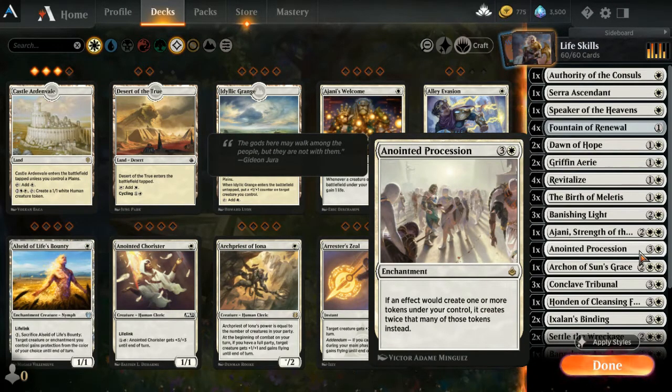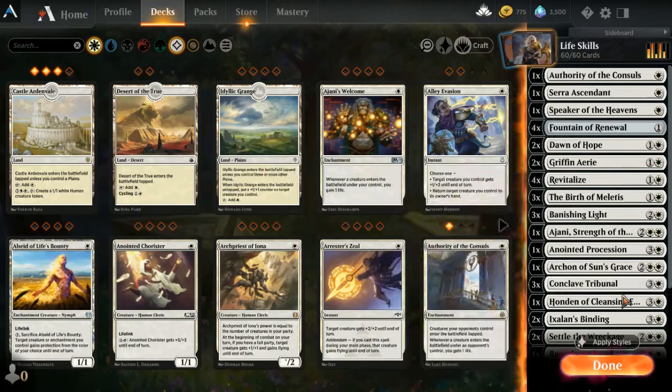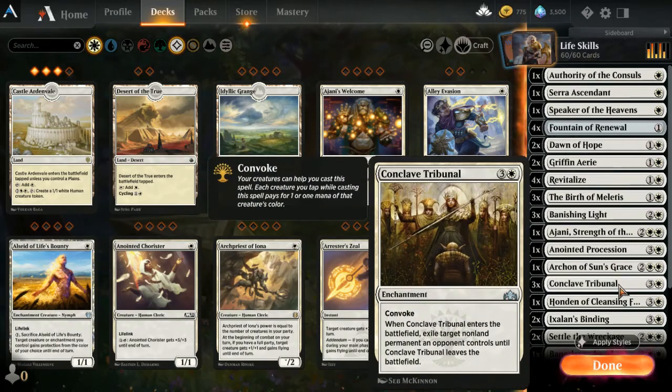One Anointed Procession — only one in the deck, but get it on the board and we're making lots of tokens and can double the amount. Creature number three: Archon of Sun's Grace — ultra great card, flying lifelink 3/4. Pegasus creatures you control have lifelink, and whenever an enchantment enters the battlefield under your control, create a 2/2 white Pegasus creature token with flying. These things just multiply like crazy.